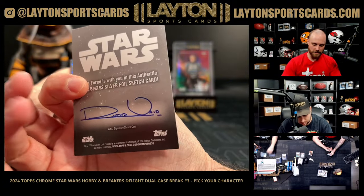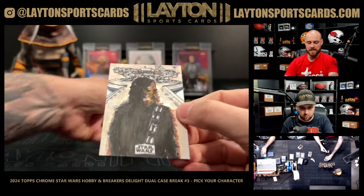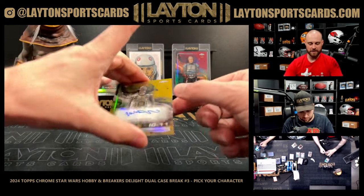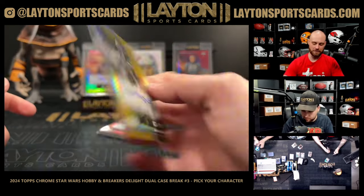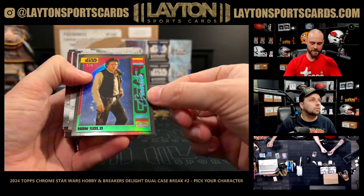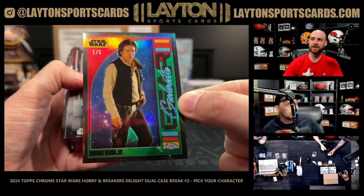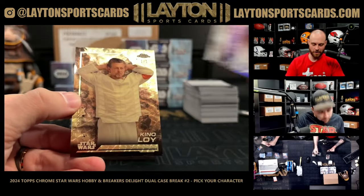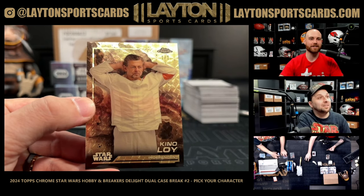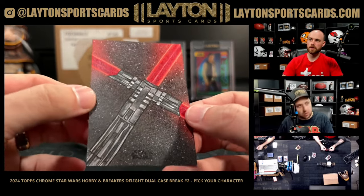And a sketch of Tech from The Bad Batch — a non-named character — on the silver foil sketch. And that is a Chewbacca on the Bespin platform with the Millennium Falcon behind him. We've got a gold Taika Waititi auto, IG-11, numbered to 50. Red to five, we got Han Solo Galactic Gear.